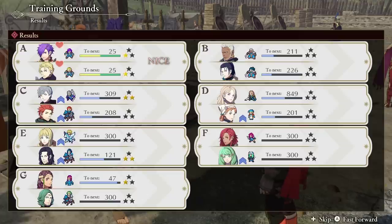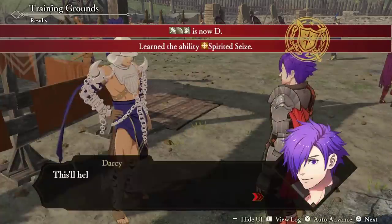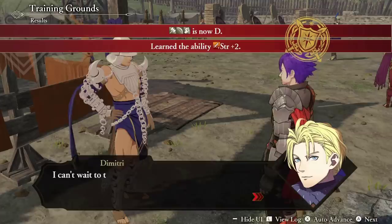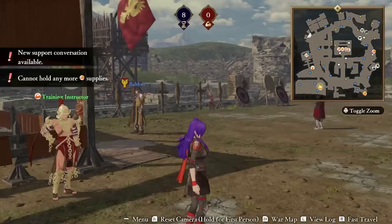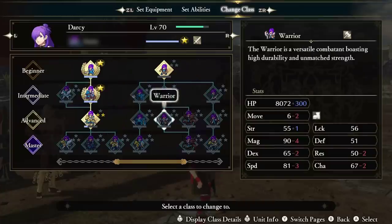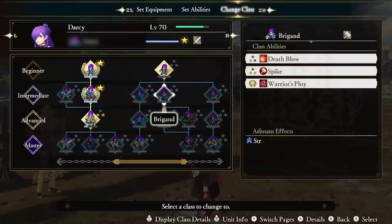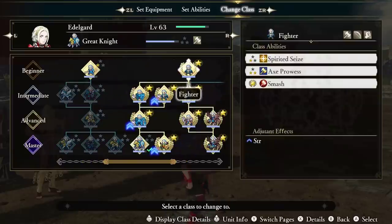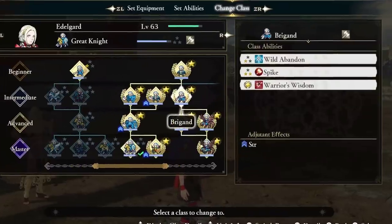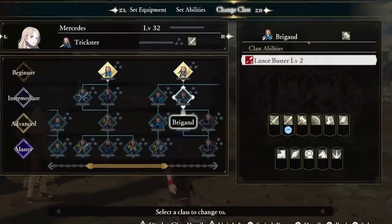Every time a star is reached in a class, the unit will learn a class ability. Not all class abilities are fixed to the same thing, however, and this is where you start to realize the depth of this game's class customization system. If you go into the convoy and select Change Class, or in the Acquire Class menu and hit Y, you will scroll through preset abilities locked to that class and learned class abilities. For example, some characters like Edelgard will learn Wild Abandon upon getting one star in Brigand, while Didù and Mercedes will learn Deathblow.